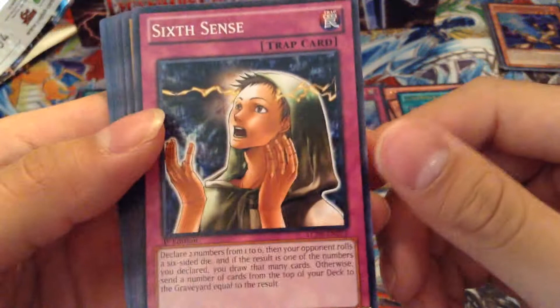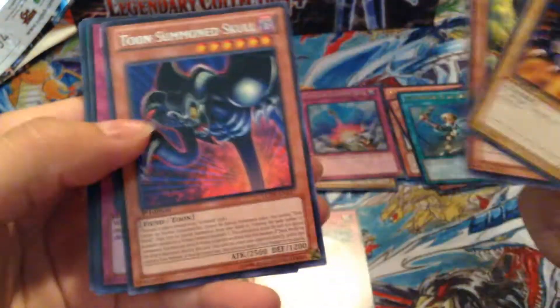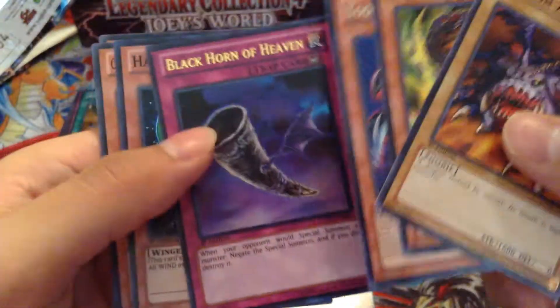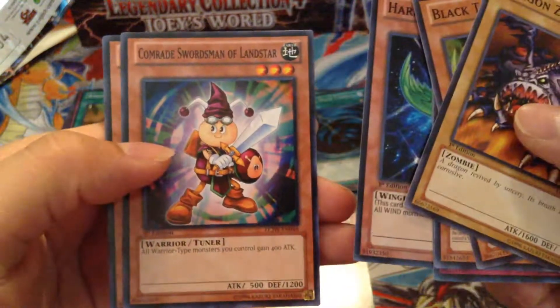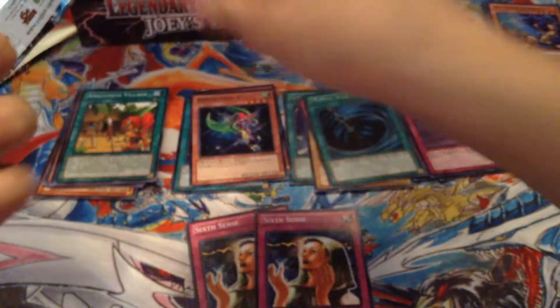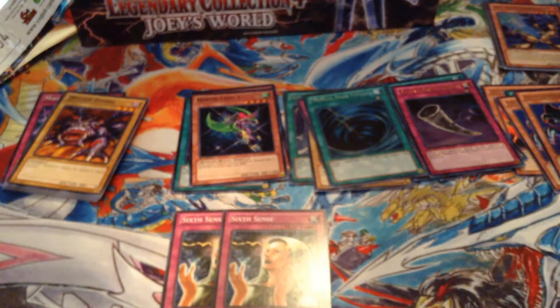Another Six Cents — wow! Two Six Cents, that's cool. Two in the same box, that's pretty crazy. Black Tyranno, Toon Summon Skull, Black Horn of Heaven Secret Rare, Mystical Space Typhoon — nice, looks nice in secret. Black Horn of Heaven Ultra, Harpy Lady 1 Super, Comrade Sargent of Landstar, and Red Eyes Black Metal Dragon. Cool. So two Six Cents in one box — I know some people probably got one out of the whole case.